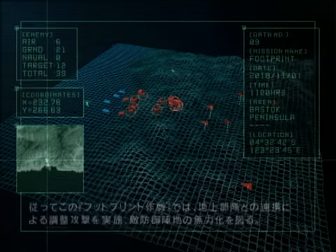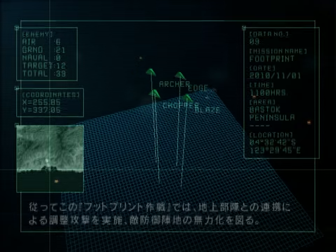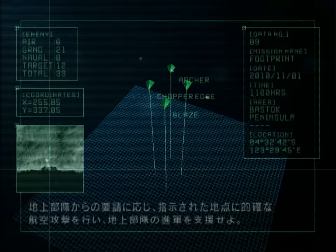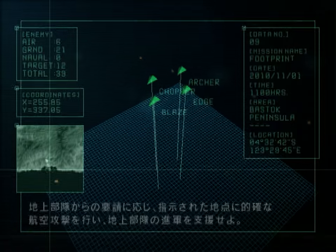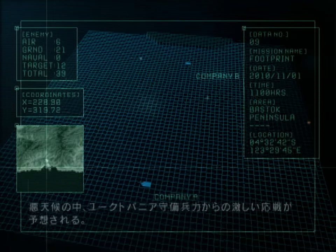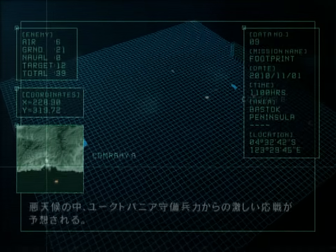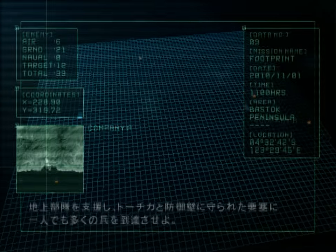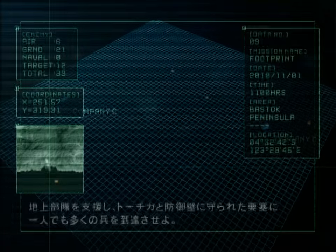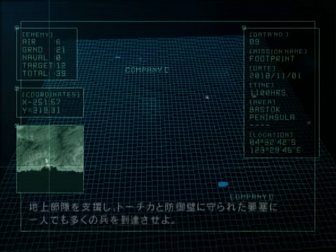Therefore, Operation Footprint will be a synchronized air and ground attack to neutralize these positions. It is critical that you follow the specific targeting instructions of the ground commander to maximize the effects of your attacks. We are expecting poor weather conditions and fierce resistance from the Yuktavania defense forces. The fortress is protected by pillboxes and a defensive wall. Provide close air support for the ground forces and get as many soldiers as possible inside.